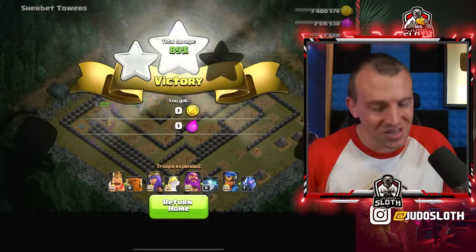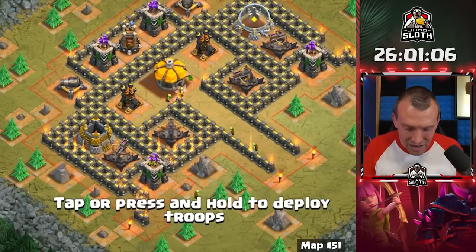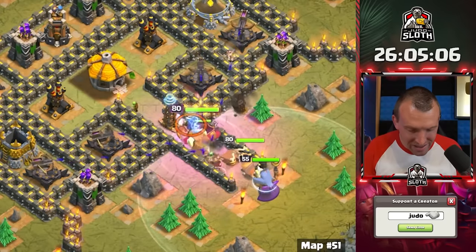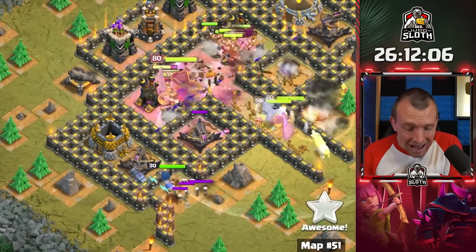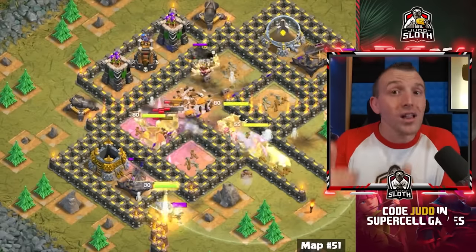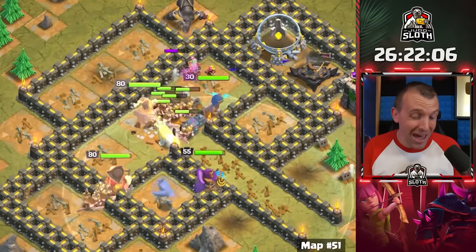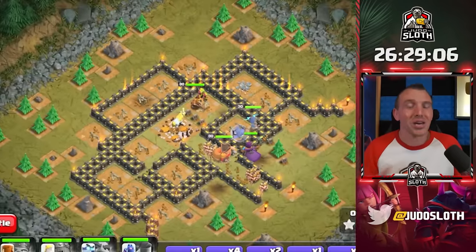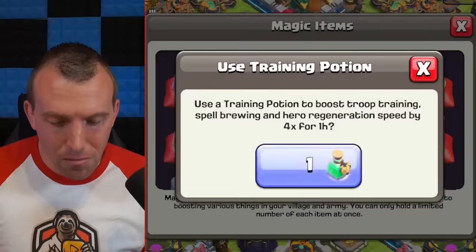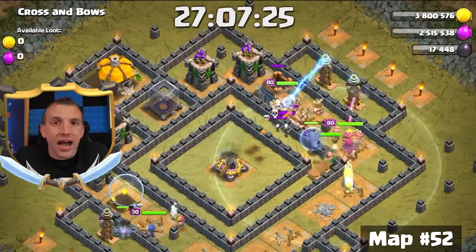I have even one-starred these maps previously. Invaders looks a little bit more tricky — I think we should put the King, Queen, and Warden right into the center of the base. Grand Warden ability, Royal Champion across to the side. I haven't used spells either, which will definitely be needed in the latter half. I think it's about time to use a training potion and maybe even boost my pets since they're not maximum level.